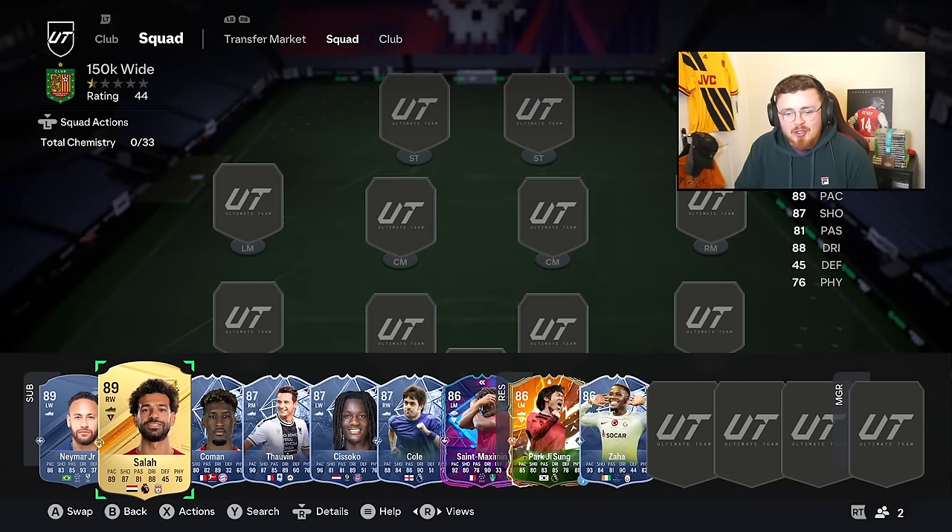The wide options for the 50k-150k bracket: Neymar and Salah - not going to touch on them, they're unbelievable, you know they're good, get them in your team if you want to.